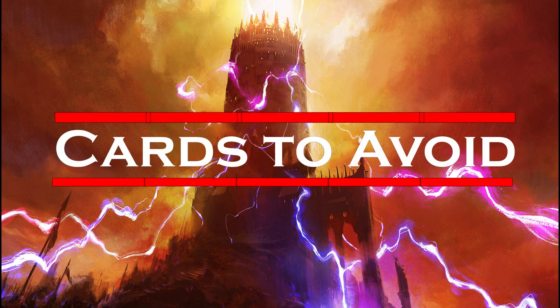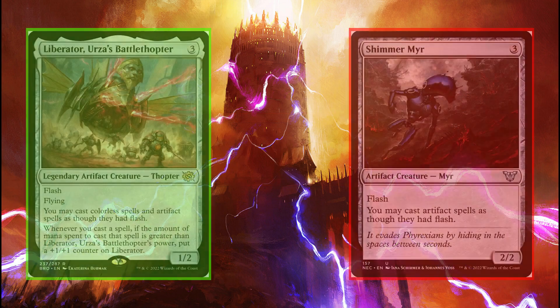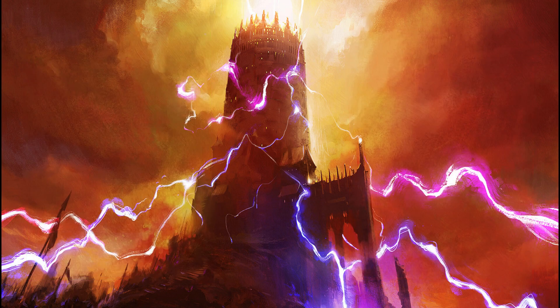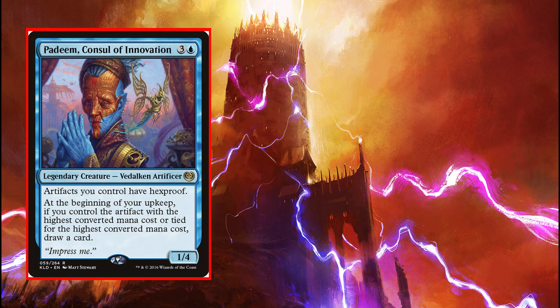This commander has been around for a long time, and the internet's collective consciousness has contributed a lot to this deck. We'll see if we can't challenge any of those contributions today. This is a long one, so bear with me. To start with, Liberator, Urza's Battle Thopter is strictly better than Shimmermeer — ditch the mirror, embrace Thopter. Padim, Console of Innovation, is 4 mana here to give our artifacts hexproof.